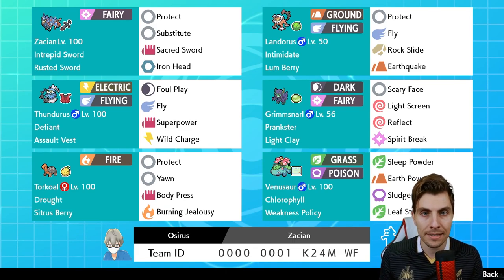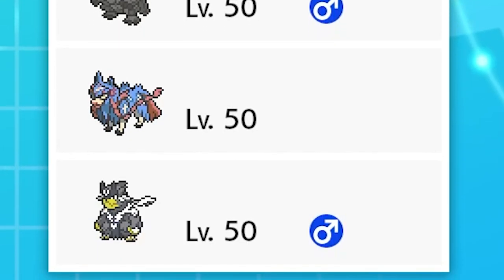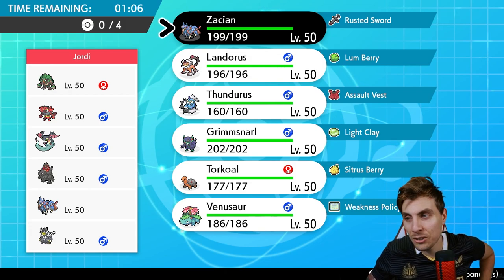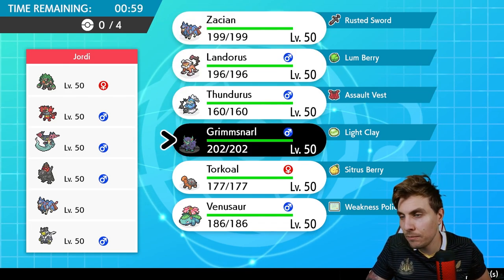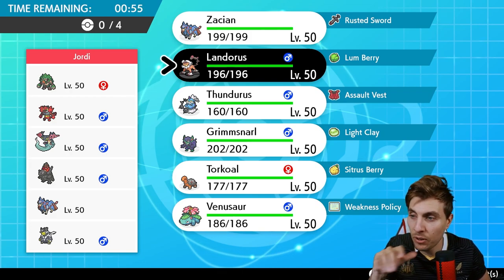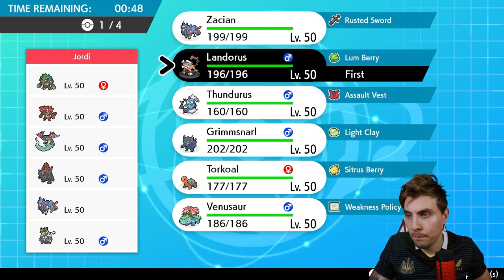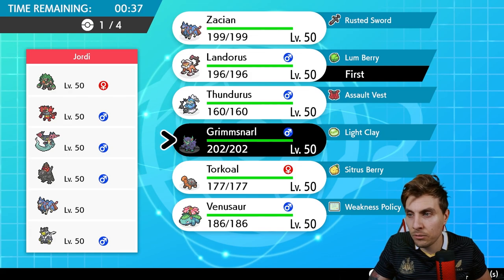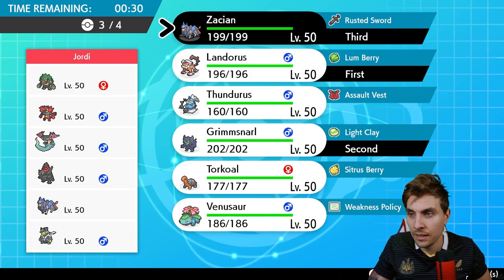Game one: we have Geordi playing a team of Rillaboom, Incineroar, Dragapult, Coalossal, Zacian, and Urshifu — a pretty standard Coalossal team. Now Dynamax is back, this is quite fitting as we'll see a lot of Coalossal come back into the format. We've got to really utilize Landorus here, but be very careful around the Urshifu, which can cause a lot of issues especially because it can hit through Protect.